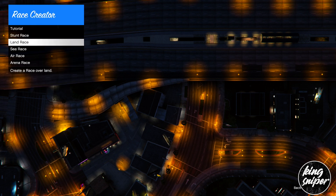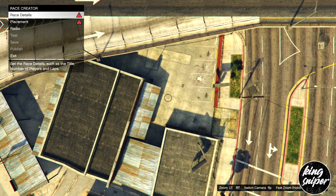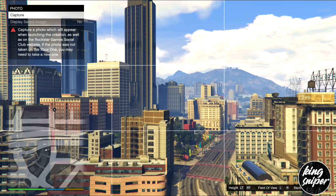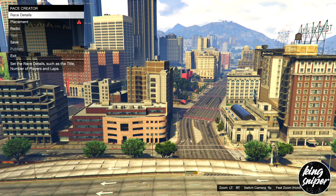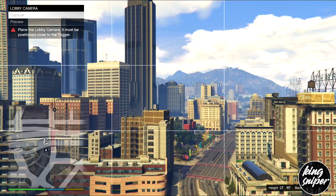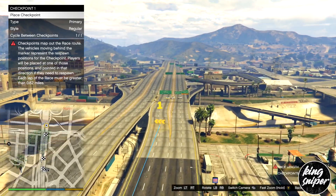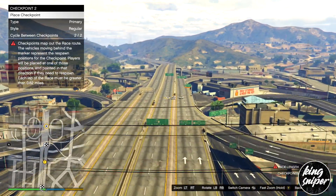From there, create a land race and fill in the details. The title and description can be random letters, take a random photo, but players needs to be set to two and the route type needs to be set to point to point. For placement, place your trigger checkpoints all the way to 0.70 miles — make sure it's around 0.70, at least above 0.65.